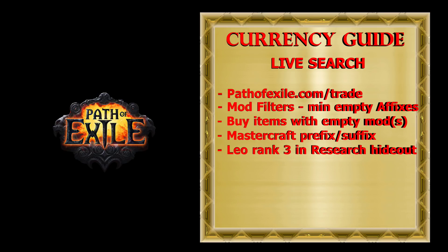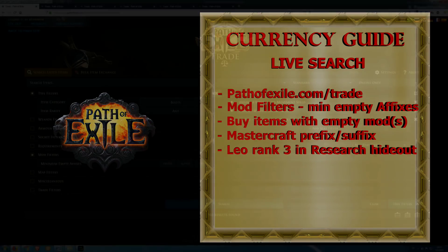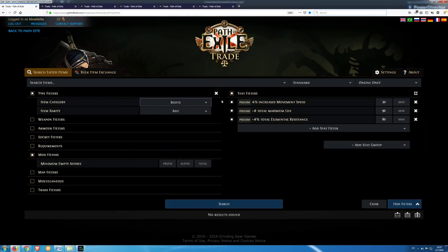Now you may ask how to set up stat filters, at what price to buy items with empty mods, and how to find how much profit you can make. I'll use boots as an example. In Betrayal League, I was looking to buy upgrades for my boots, so I first set up stat filters similar to my boots and hit search without setting a mod filter. There were lots of boots with cheap prices because most of them didn't have an empty mod. Then I started increasing total elemental resistance, and at minimum 120%, the price for that kind of boots was a minimum of 100 Chaos.